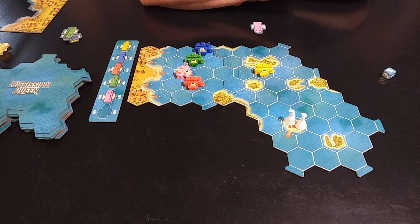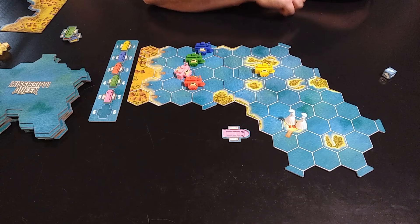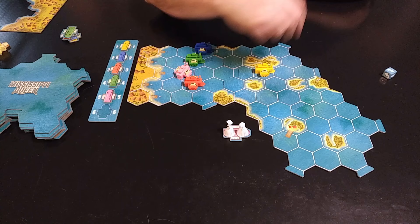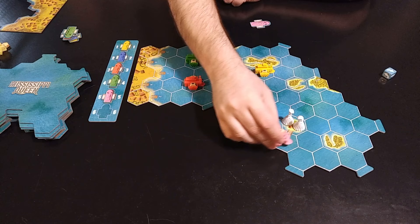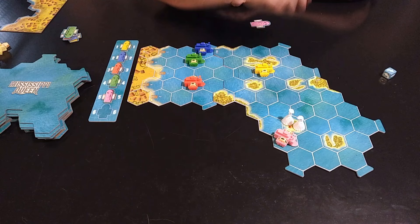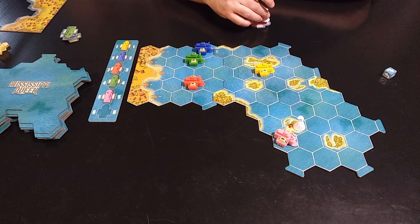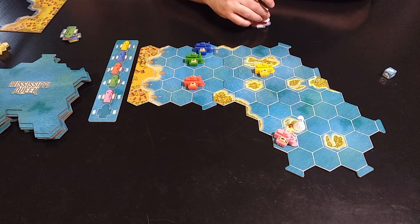Whenever you see a dock with red or blue houses, those are docks where you must pick up passengers - stops you have to make over the course of the race. Every time a dock appears, you add passengers to it. Each player must pick up two passengers total. To pick up a passenger, you must end your steamboat's turn on the dock space at a speed of one - passengers can't board if you're going any faster. You take one of the two passengers and place it on your cardboard tile; then next turn you speed up and continue.